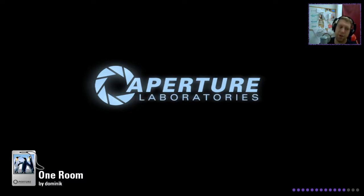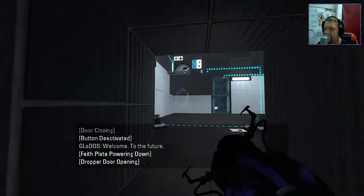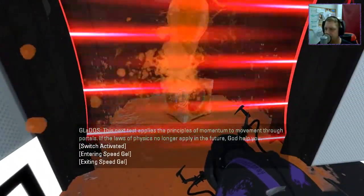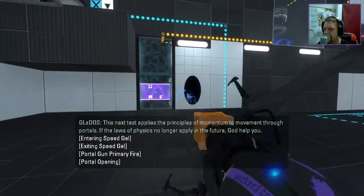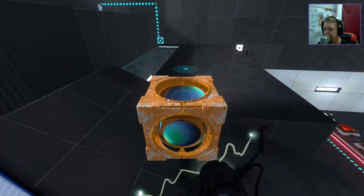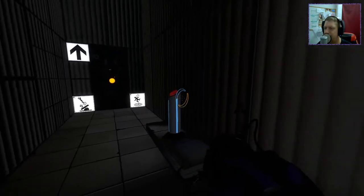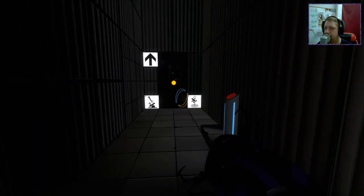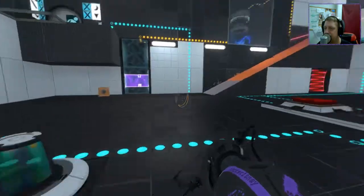Now that we understand what controls that faith plate, let's try and solve the test, shall we? This next test applies the principles of momentum to movement through portals. If the laws of physics no longer apply in the future, God help you. Do that and that. Finally, progress!